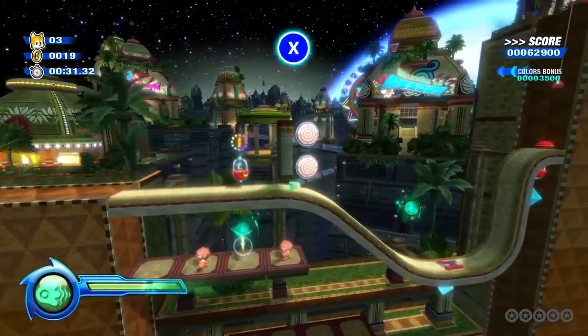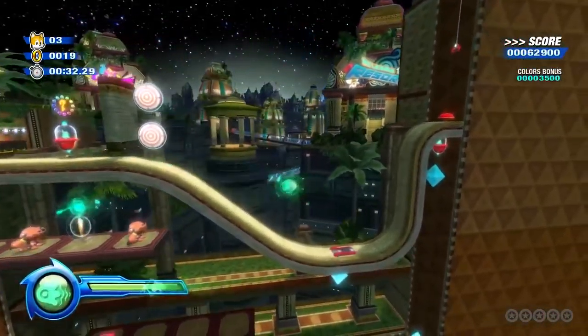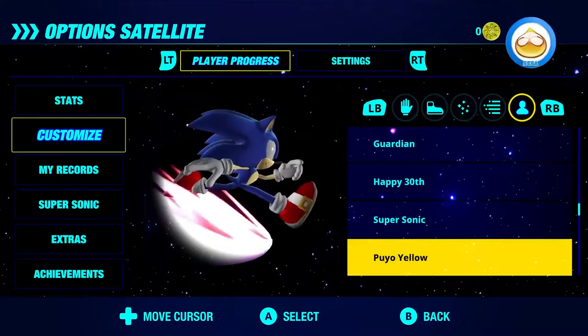One of the biggest features added to Sonic Colors Ultimate is a new Wisp that lets you transform into the Jade Ghost. The Jade Ghost made its first appearance in 2019's Team Sonic Racing, but now Sega's bringing the Jade Wisp back to Sonic Colors where Wisps were first introduced. In this form, you can fly through walls to access new areas with extra rings and attack enemies. I love all the Wisps because they're what makes Sonic Colors gameplay so varied and fun to begin with.